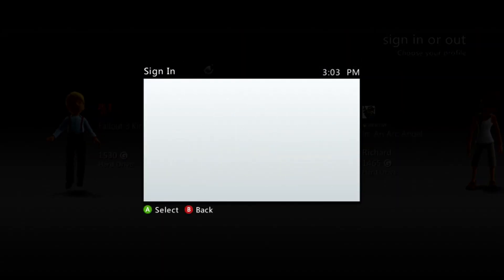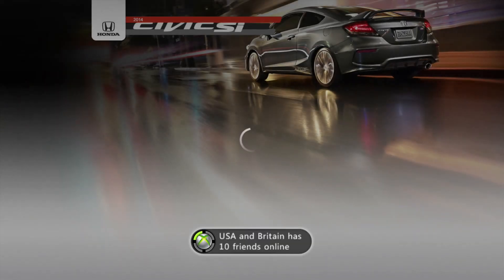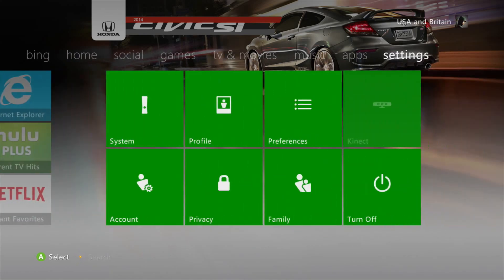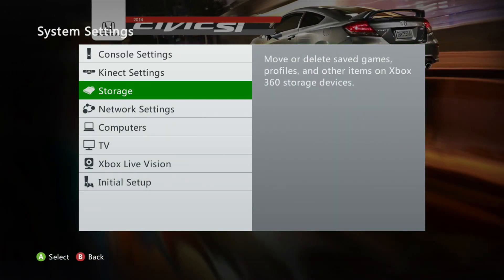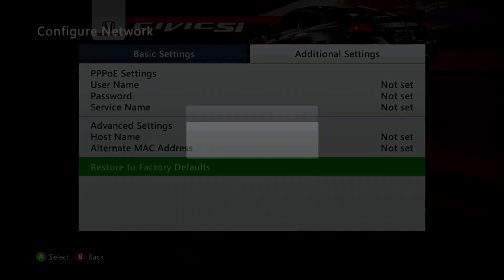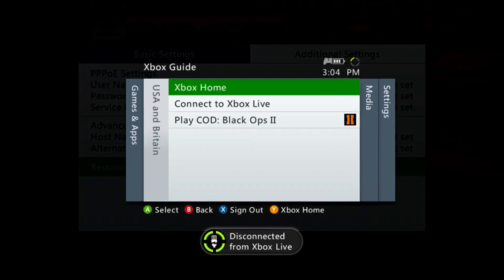All right, so we're going to sign back in. I'm going to try to make this as quick as possible. And same thing from before — I'm going to go over to System Settings and Network Settings. Restore to factory defaults, we're going to do that. Then we can dashboard it safely.